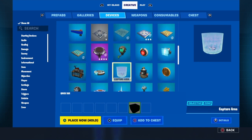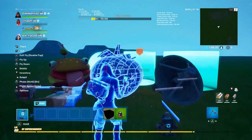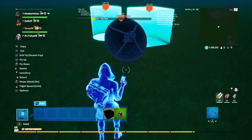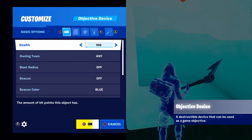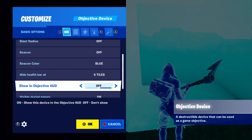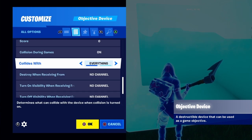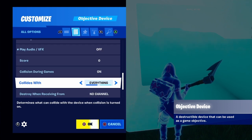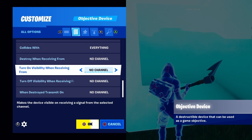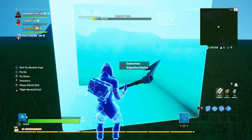Now go to your devices and get the objective device gallery. Delete all of them except for this one right here. Change your health to invulnerable, hide health bar always, visible in game — make sure it's on, play audio VFX off, and collision is up to you. Set turn on visibility when receiving from channel 1, and turn off visibility when receiving from channel 2.